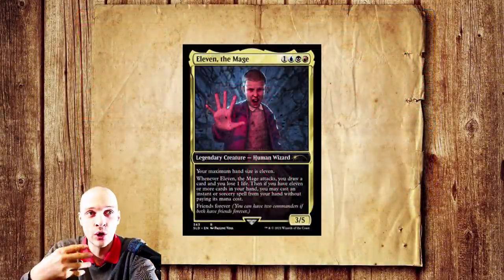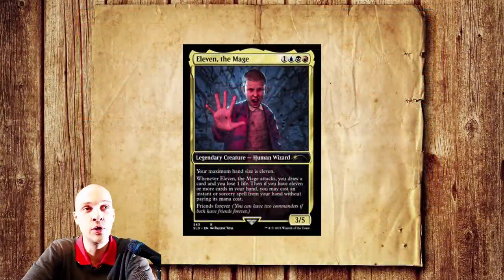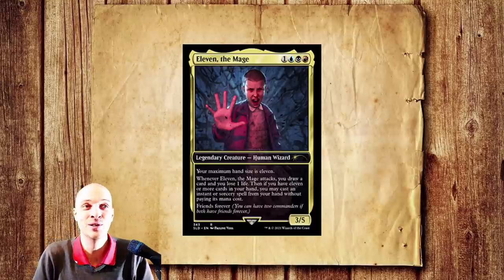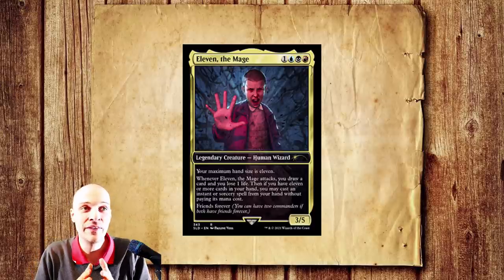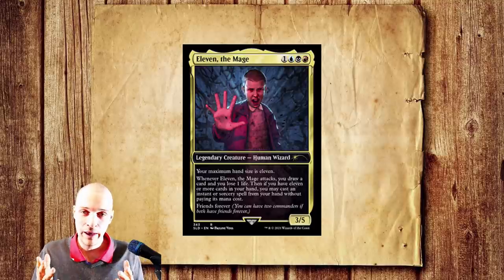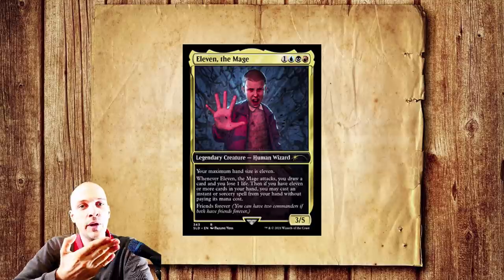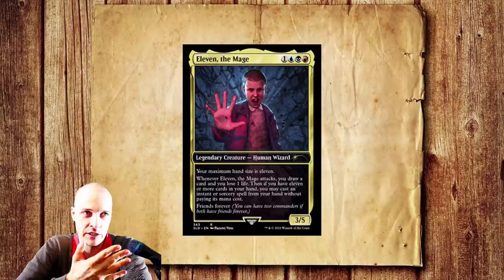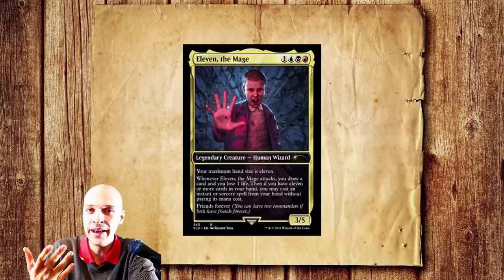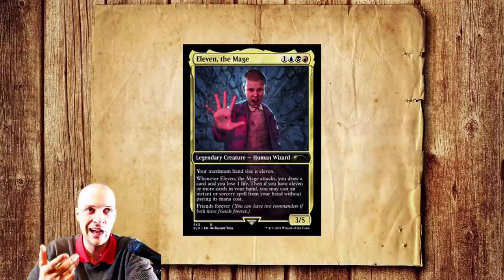Then we have Eleven in Grixis colors — four mana for a 5/5 human wizard. Your maximum hand size is 11. Whenever Eleven the Mage attacks, you draw a card and you lose one life. Then if you have 11 or more cards in your hand, you may cast an instant or sorcery spell from your hand without paying its mana cost. Compared to how strong she is in the TV series, she's quite decent here. A four mana attack creature that draws a card and loses a life is quite mediocre — playable, but really weak in general.